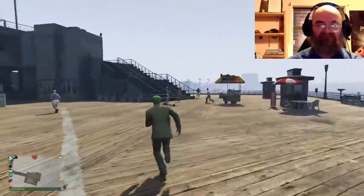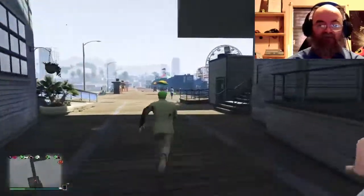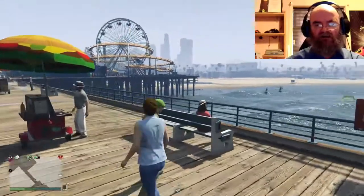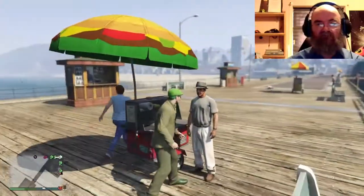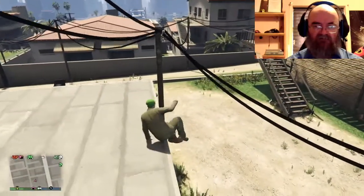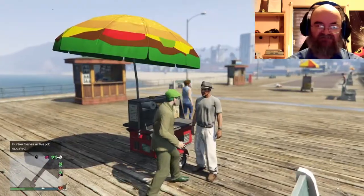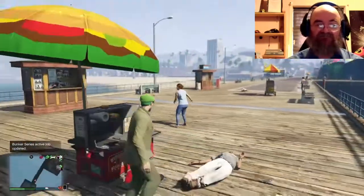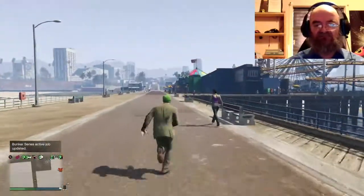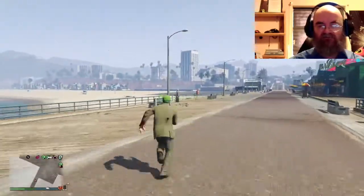Here's an example of what higher strength means: same jump, same place, different strength levels. The first jump was done with a strength higher than three, the second with a strength lower than three — and you can clearly see the difference in survival.